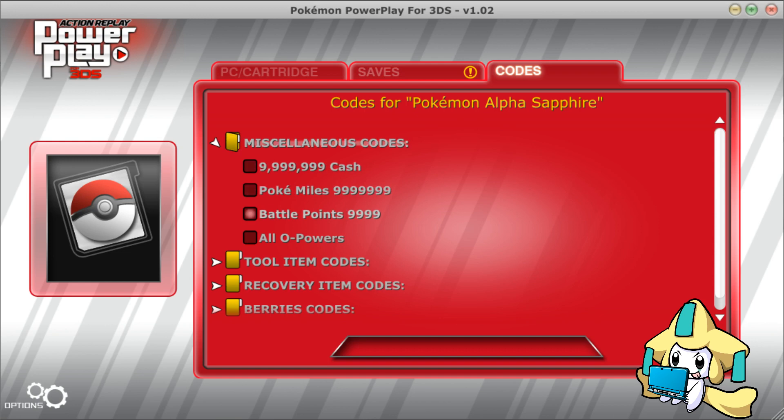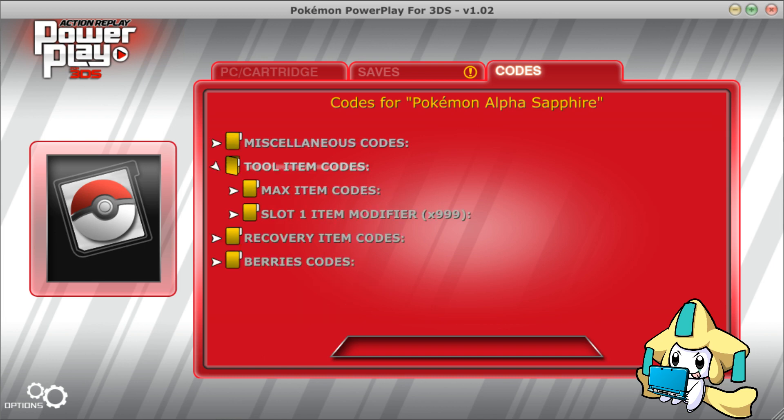They added PokeMiles and Battle Points and all O-Powers. O-Powers I think you just get from randoms all over the map rather than bonding people, because bonding was really creepy. This is good because now with the Battle Points you can get all the items, the PokeMiles you can get some fun stuff from the PokeMile place, and 999 cash is tons of fun too.